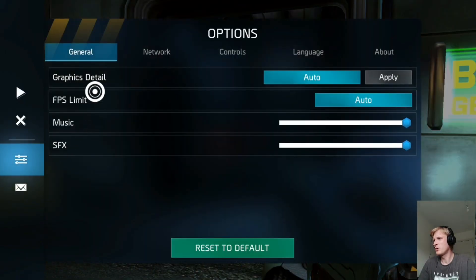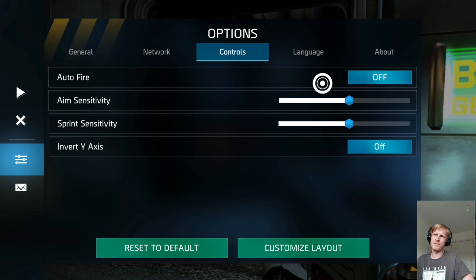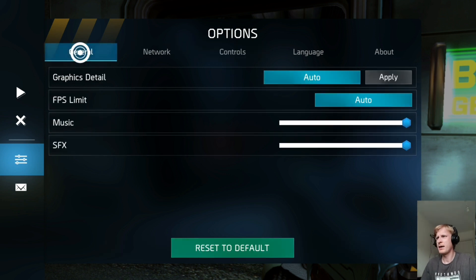What I need to do is a bit of aiming adjustment — sprint sensitivity for aiming. I think the aiming sensitivity needs to be slightly increased. And as you can see, auto fire is off and graphics is set to auto — everything is auto.